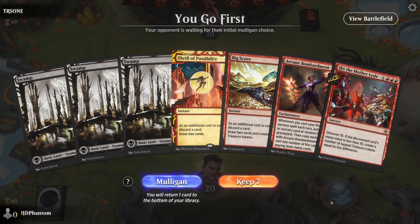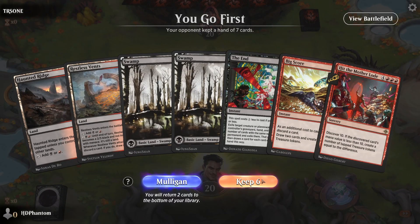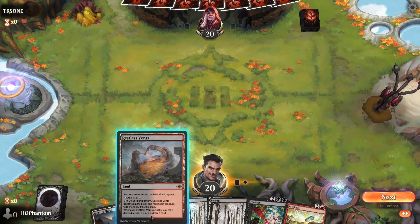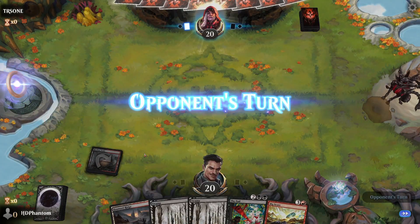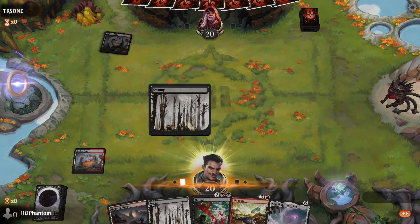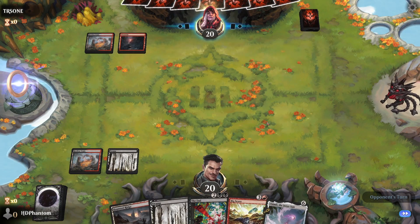Alright, we're going first here. If we had a red land this would be perfect to keep, but we don't, so I'm gonna take the mulligan. This is gonna be fine, we'll keep. Bottom Hit the Motherload. Go ahead and start with Restless Vents — almost played the Haunted Ridge by mistake there. Everything's looking pretty good. Basically we want to get Big Score out as soon as possible.